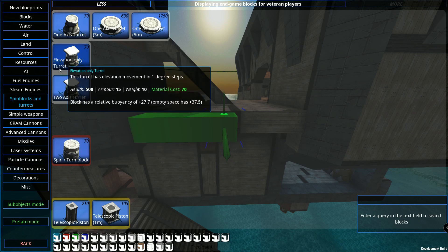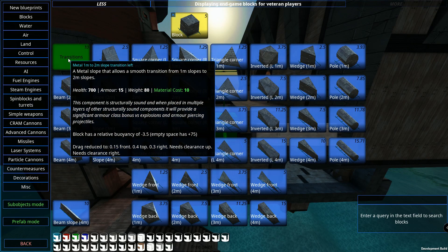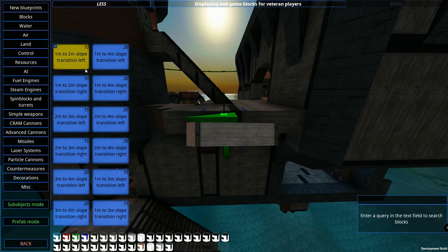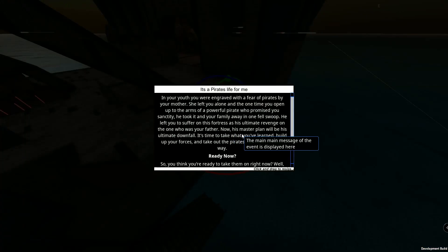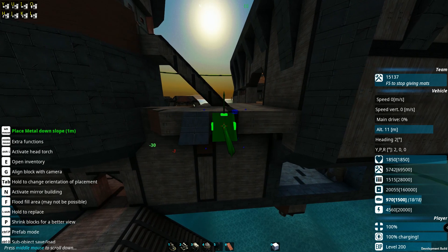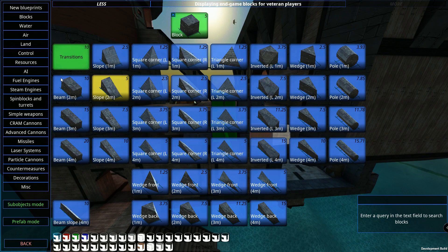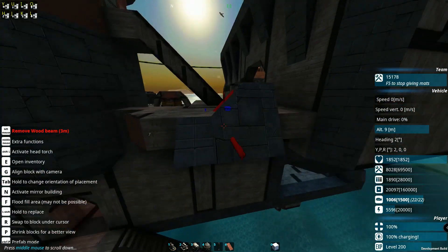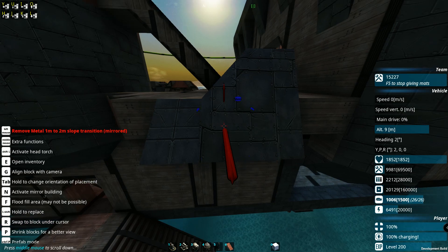Over here in the blocks section we have a couple of new bits and bobs I've put into the game — slope transitions. So if you have a one-meter slope on your construct and you have a two-meter slope, and you're like 'why isn't there something in the middle to smoothly go from one to another?' — well, there you have it. We have slope transitions to solve exactly that.